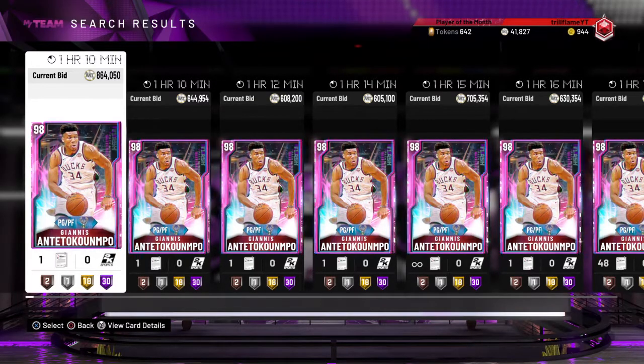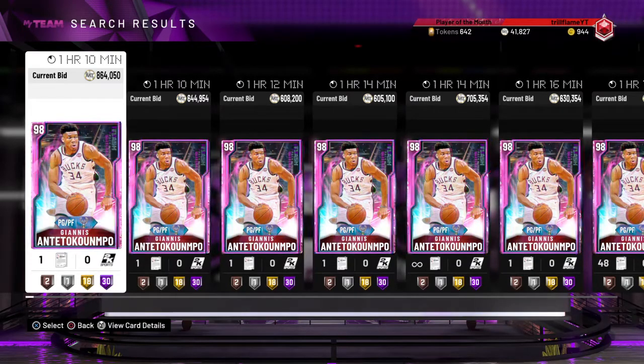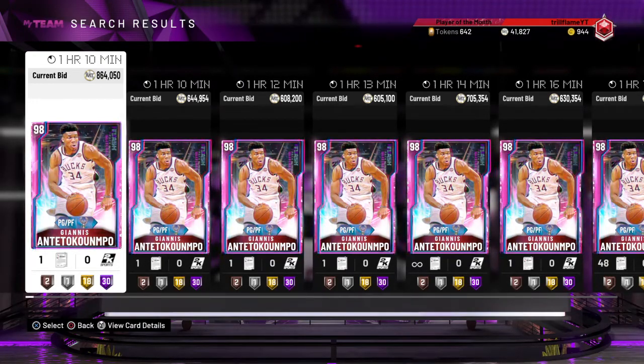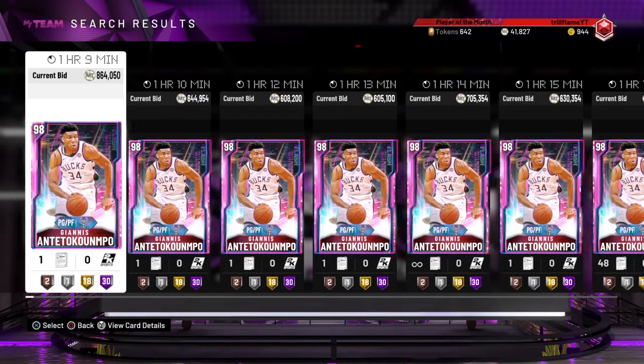At this rate, position lock is so pointless for no-money-spent and budget squad players. It's pointless to get Chauncey Billups, pointless to get Steve Nash, pointless to get Russ, pointless to get John Wall, or any other point guard — unless you have Magic Johnson or another Giannis to defend this dude.